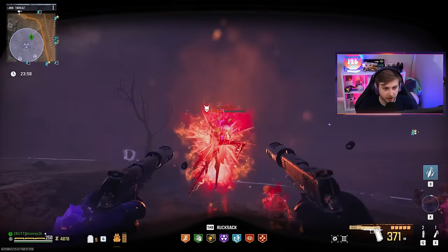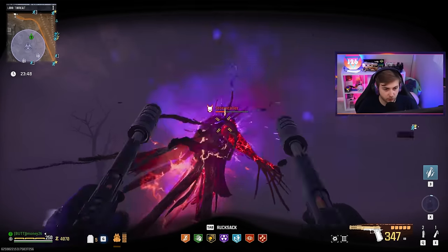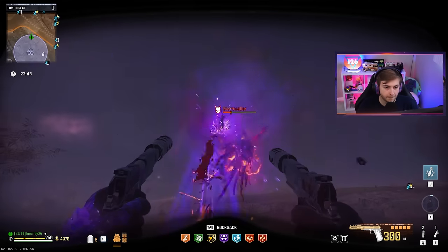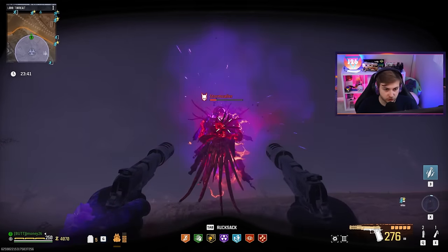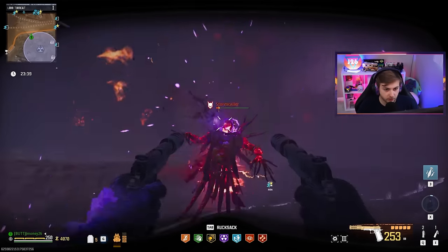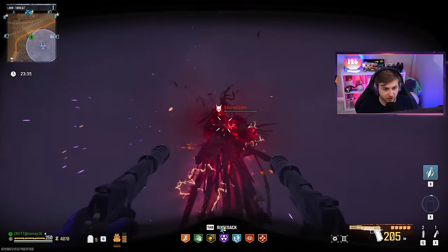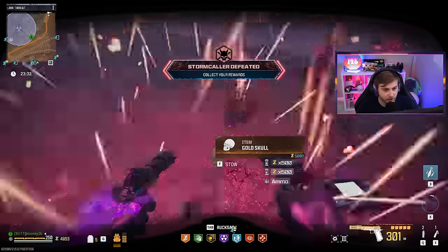We got him to half health — less than half. If I can get a good rhythm going, we can get his health down a bit faster. My hand's just starting to cramp though — that's just the stress of being a gamer. He's about to be dead. Night night, pal. The up-close damage is definitely way better. Damage falls off so hard at range.